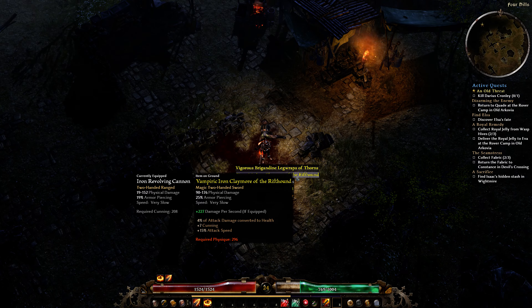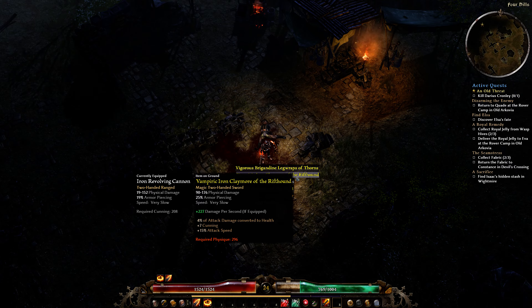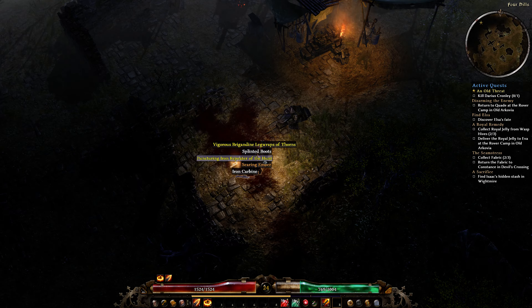Claymore — plus 227 damage per second if equipped. We don't have the physique for it, but we'll just take it just in case. It may come in handy.